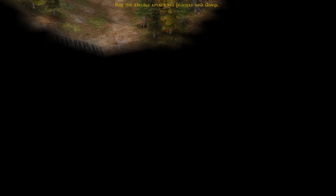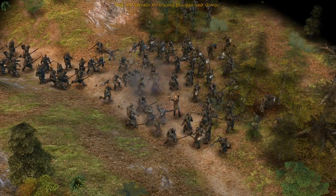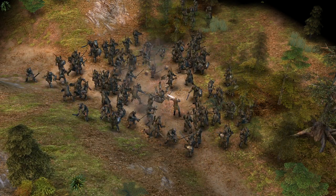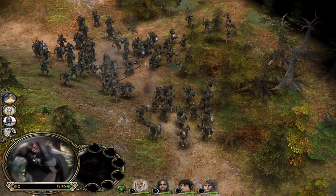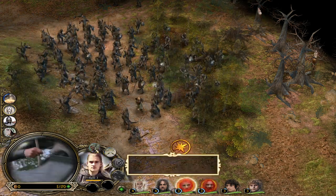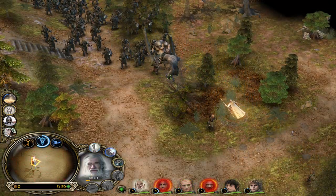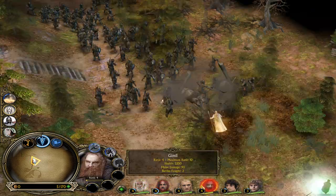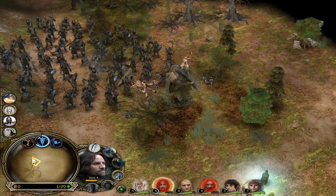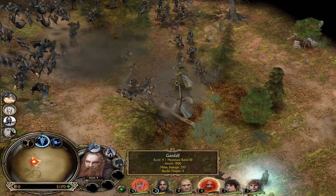Kill the Uruks attacking Legolas and Gimli. Gimli is a madman! That's an arrow volley from the Prince of the Mirkwood Elves, Legolas, son of Thranduil! Keep fighting Legolas, they're everywhere! We got Gimli — let's use this. Hobbits, you guys cloak! This is on cooldown. Legolas has to kill this troll — Gandalf, help him! The trolls are gone, that's good. Go for a blast — Gimli, that was a beautiful one!